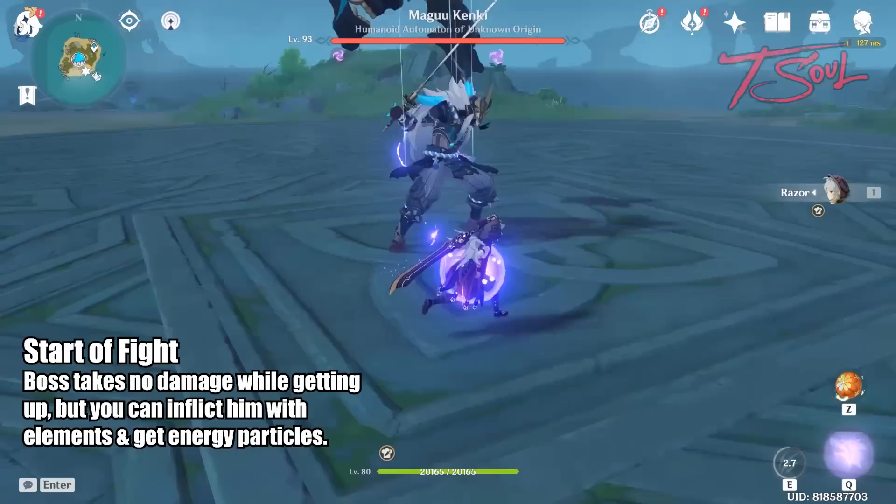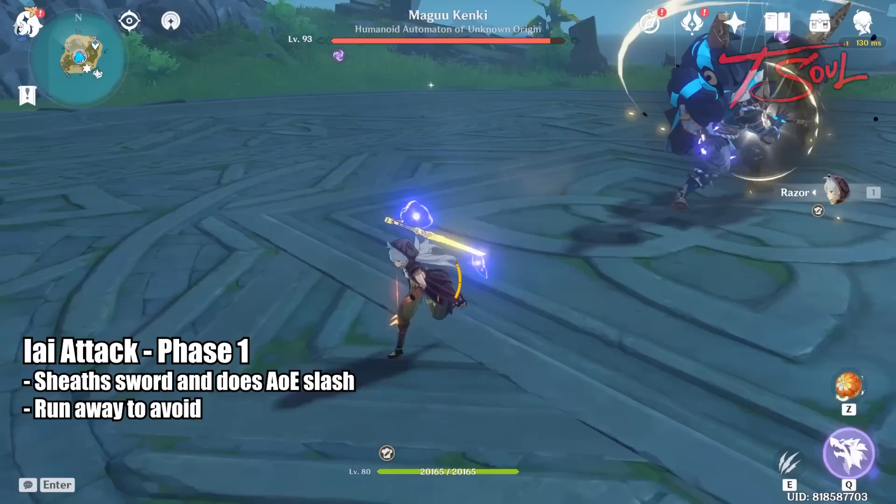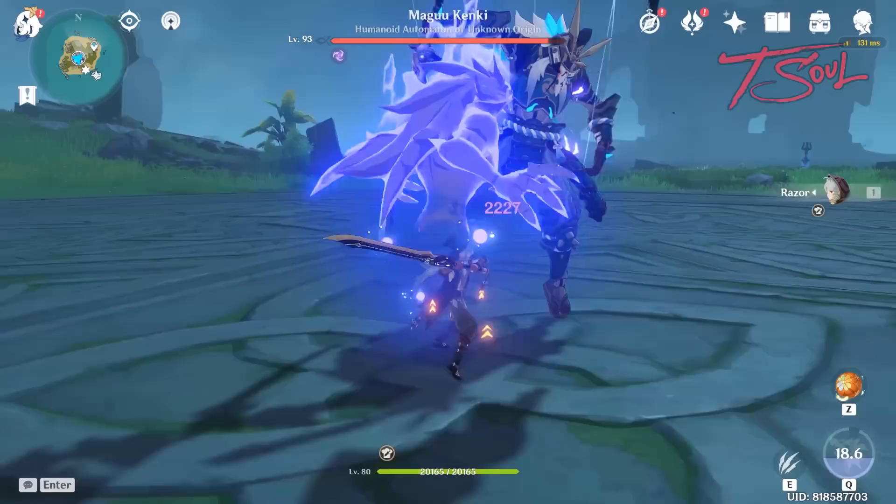At the beginning when he's getting up, you cannot damage him, but you can hit him with elemental skills to get some particles. The mask attack is the easiest one to dodge — just move to the side to avoid this linear hit. When he sheathes his sword, run away; he'll do an AoE slash around him. There will be plenty of time to see this and react.